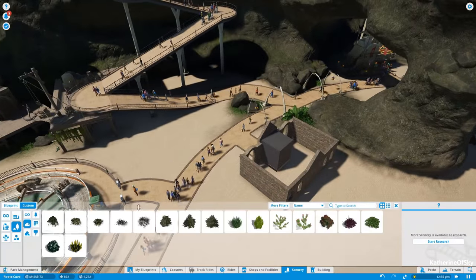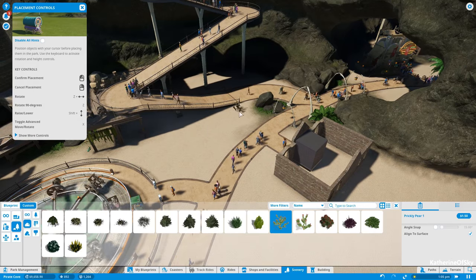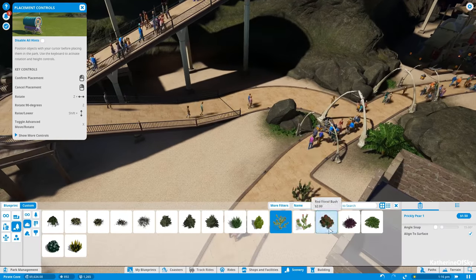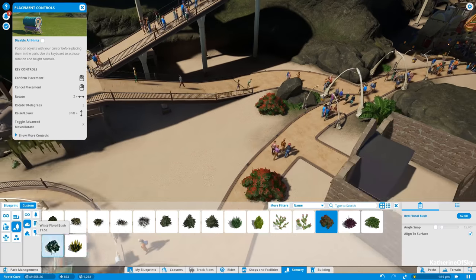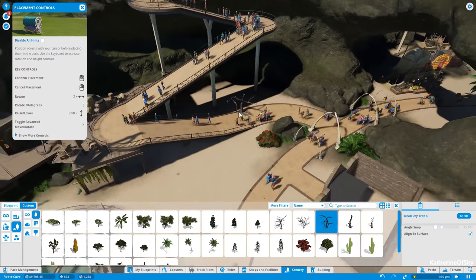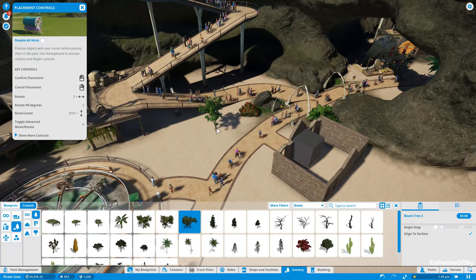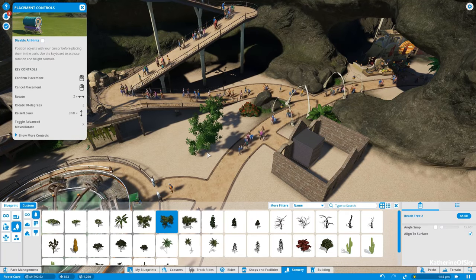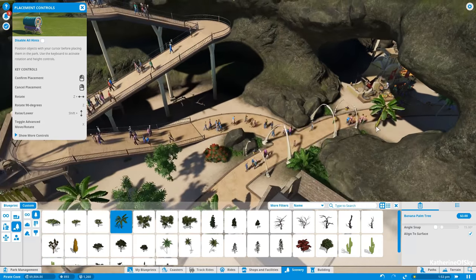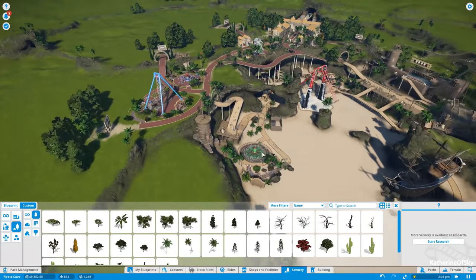Let's just add a couple of trees around here — this is looking very lonely and empty. Ooh, prickly pear cactuses, nice! Those are cool. Trees — those must be from the fauna collection. Oh, dead trees, that's really good stuff. Beach trees — like trees on the beach. Okay, shove one there. Good, we have bananas, awesome.